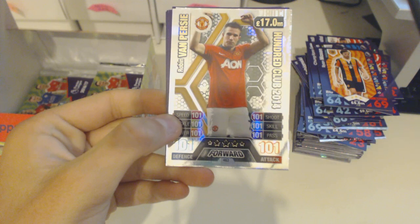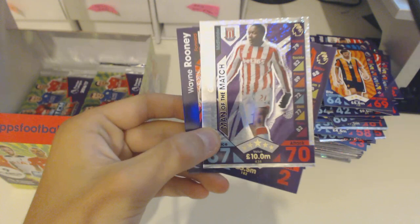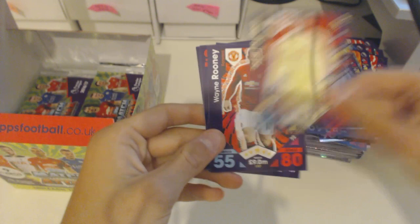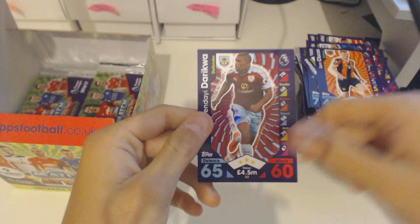Yes — another 101 club! Already had him, but it's a nice Van Persie 2014 100 club from Man United — one of the retro ones, looks really nice. And a Man of the Match Mbula from Stoke City. Also De Gea, Rooney, Ivanovic, Henderson, Ashley Williams, Cluckers, and Darkie from Burnley.